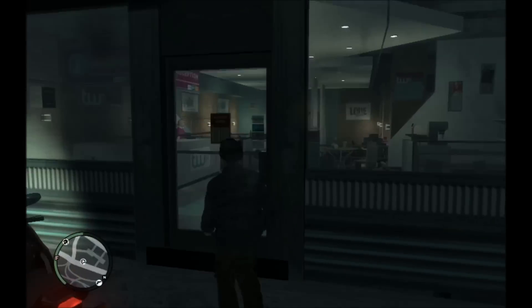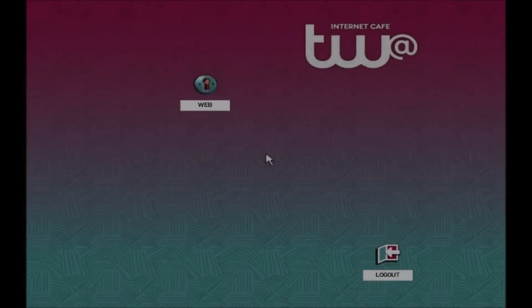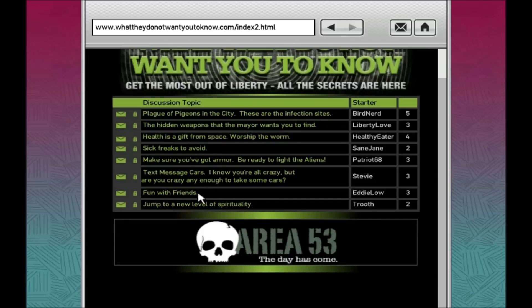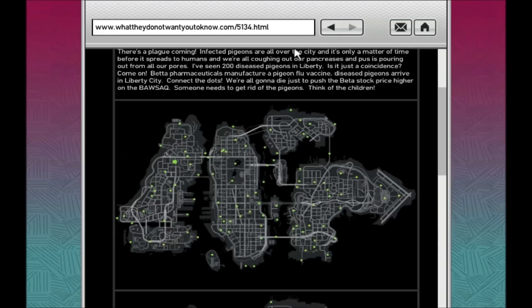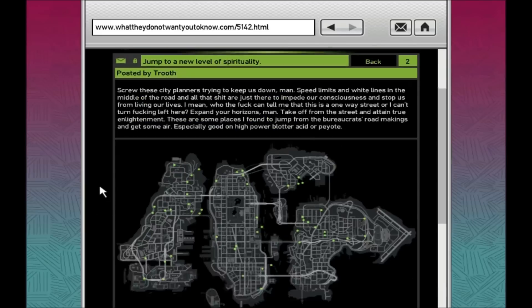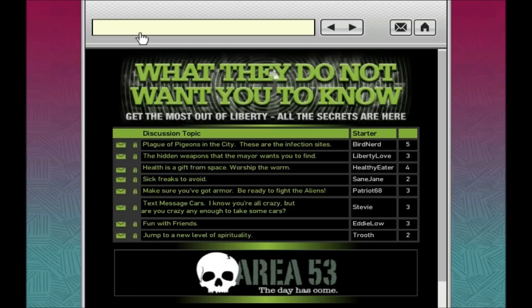For number four, head to the internet café, which is close to your safe house if you're at the beginning. Grab a computer, press E, go to the web, and type www.whattheydonotwantyoutoknow.com. It brings you to a page called 'Get the most out of Liberty City — all the secrets are here.' It shows all the secret places in Liberty City, including all the pigeons in the city and various side quests and secret locations around the map.